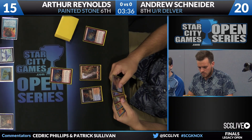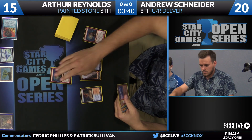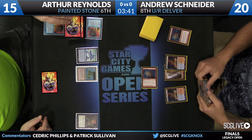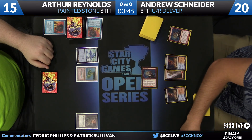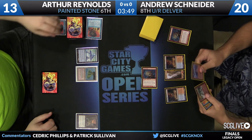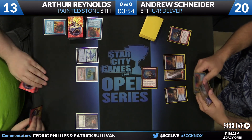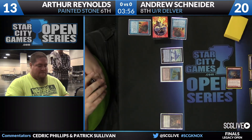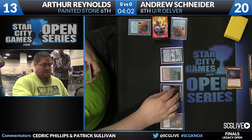Snyder knows his Brainstorm is likely to get countered because of the Red Elemental Blast Reynolds has. He's going to play Scalding Tarn to start. Gets in for two — the trigger reveals a Scalding Tarn for Reynolds, going down to 13. This is an interesting spot: Andrew knows Red Elemental Blast will likely happen on the Brainstorm, so he's saving Force of Will. Force of Will can also get Red Blasted in theory, but if Arthur is going to try anything, it may involve tapping out, so Andrew may find a better spot.